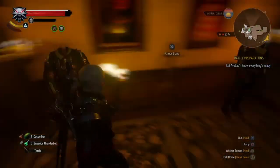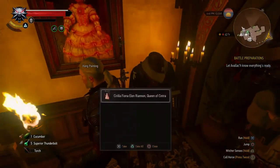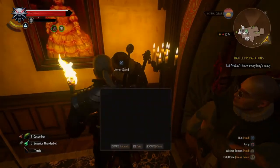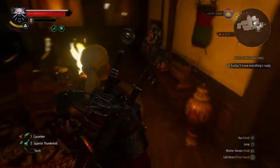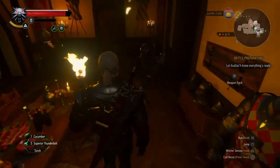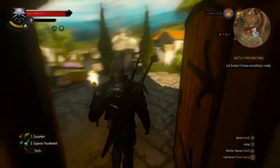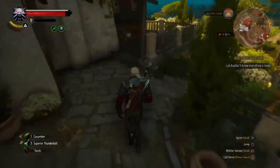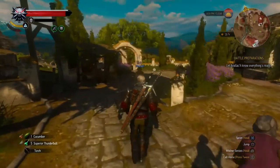If you do have the DLC, you'll have your armor stands. I have the Griffin school armor I'm working on to bring to Grandmaster, and the Feline armor — I haven't mastercrafted it yet but I brought it to Corvo Bianco. I need to get the money to pay for it. I'm going to get everything to Grandmaster, then head to the east side of the lake where you meet Shani in Heart of Stone.